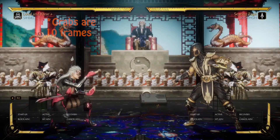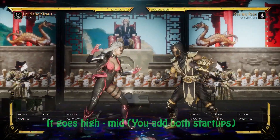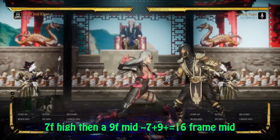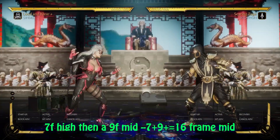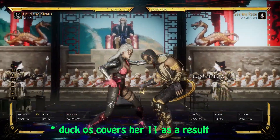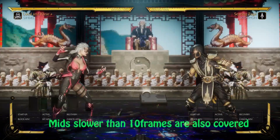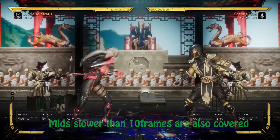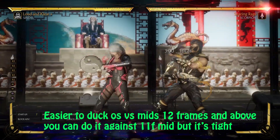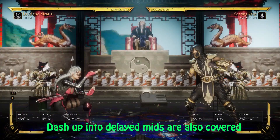And why this also covers a high string is that the first button of a string is a high, because it's a high-starting string. So if you have this as a 7-frame startup, the mid actually comes out 9 frames after those 7 frames. So technically the mid in this string is a 16-frame mid, meaning if you twitch your block to defend against a 10-frame throw, you're also going to defend against the 16-frame mid in this string and against slow mids — for instance, Sindel's forward 4 comes out in 14 frames. So twitching a block to defend against a 10-frame throw is going to cover that 14-frame mid and also a walk-up shimmy attempt.